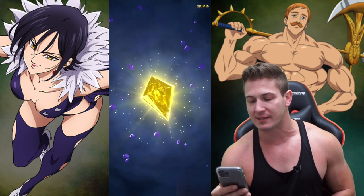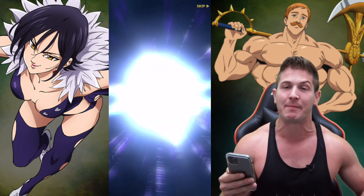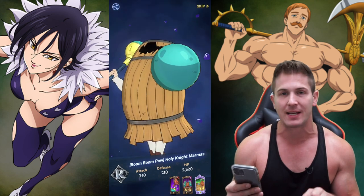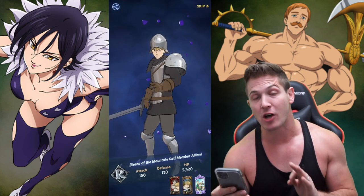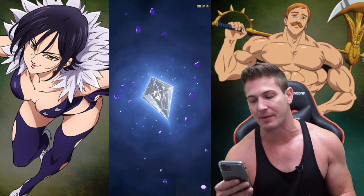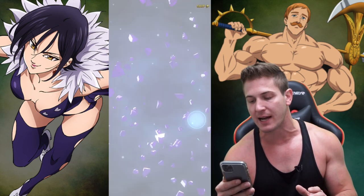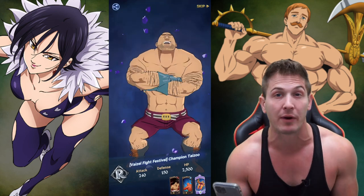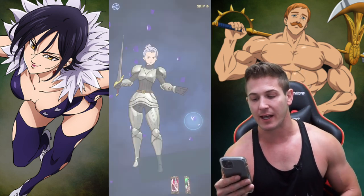It looks like we got a bunch of crap coming in — hot and steamy crap. But I will tell you, one of my buddies at the gym, Tyler, has been playing this game and he has gotten a fakeout. So fakeouts do exist in the summons here — a crappy gold or silver diamond can show up and then turn into a rainbow diamond, and you'll pull an SSR. So it can happen!